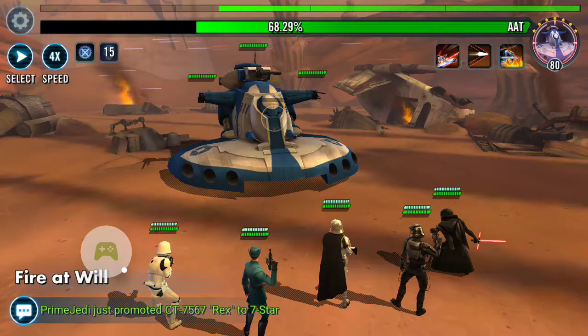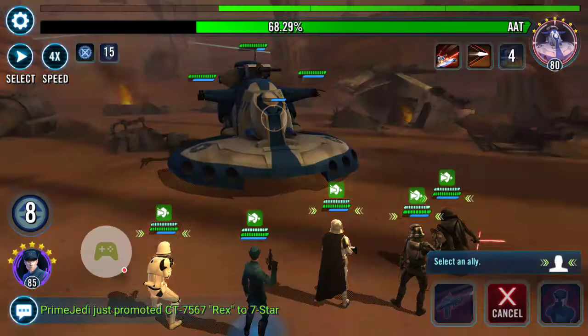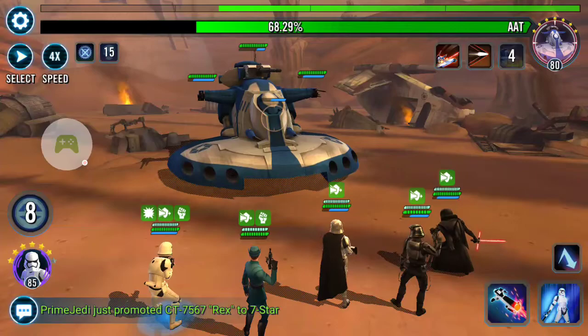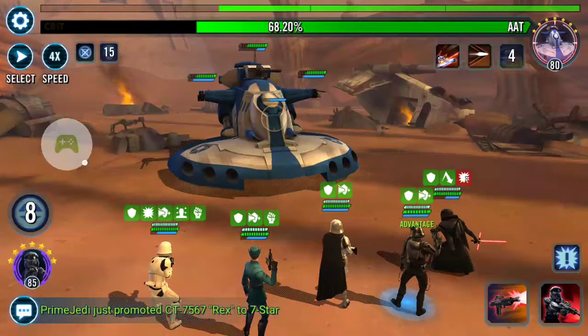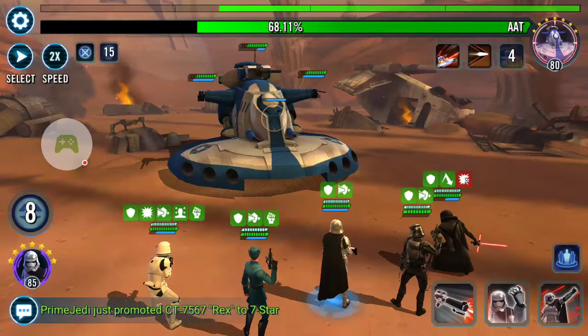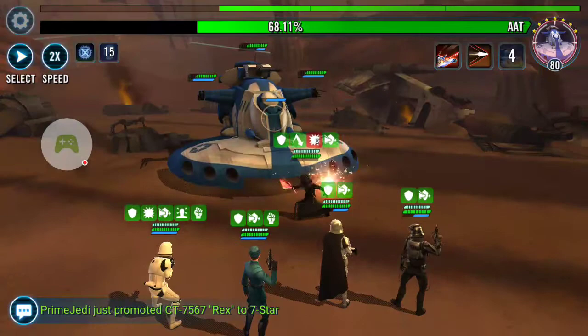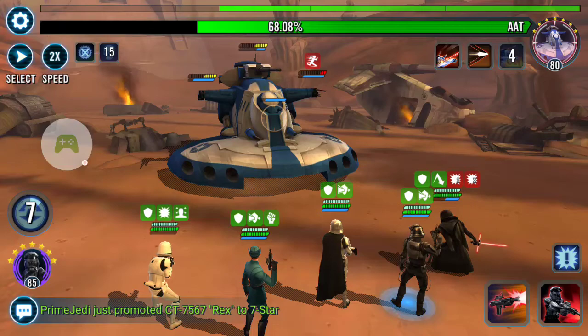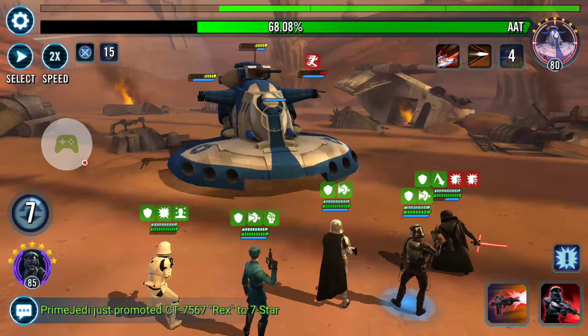Grievous. Let's do this. First order officer — secret weapon of the team. Let's get this going. There we go. Boom. Slow it down a bit so you can see my awesome damage. First order TIE pilot will definitely take out one of the turrets, so I will use it in the center.